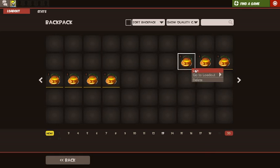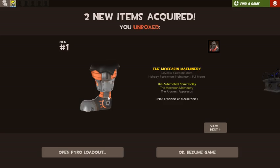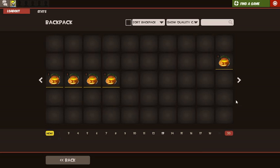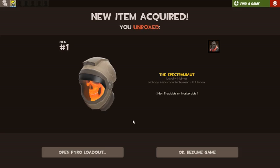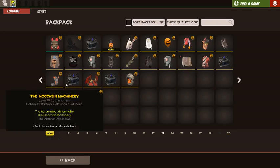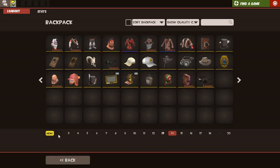It doesn't look that bad. I just want a bird head or something. It literally just gave me my pyro loadout again. The Fallen Angel — I see this a lot. That's awesome. Holy crap — the Spectral Knot! I've seen this one. Let's go back — yeah, I got the same hat four times now. Kind of disappointed. That last batch was horrible.